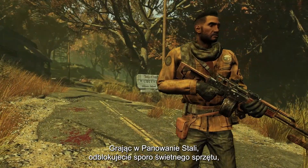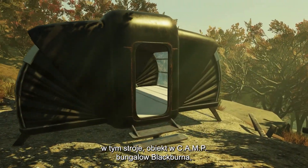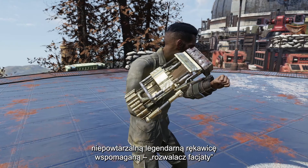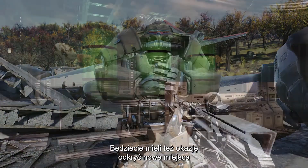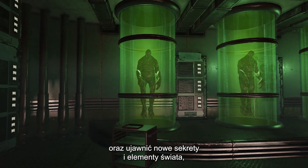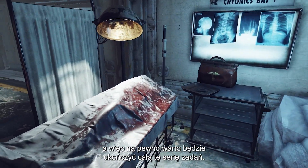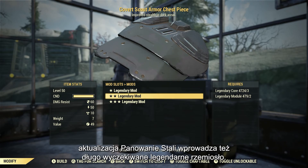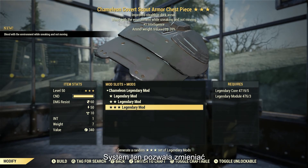But what would more quests be without new rewards? As you play through Steel Rain, you will unlock awesome gear including outfits, the Blackburn's Bungalow camp object, a unique legendary power fist called the Face Breaker, and the brand new Hellcat Power Armor. You can also explore new locations and uncover a range of secrets and lore.